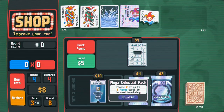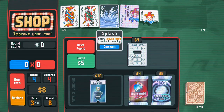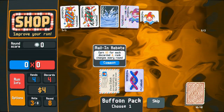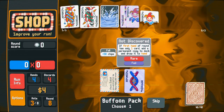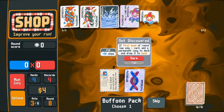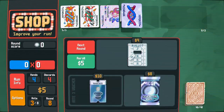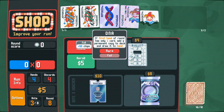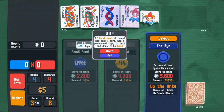We'll get that, potentially move one of these on. Three dollars for each discarded two — rank changes every round. If the first hand of a round has only one card, add a permanent copy to the deck and draw it to hand. Because it is foil, that's instantly doing better work for me than the current joker, so I'll just take that — 50 chips is better. I'm picking two extra cards.